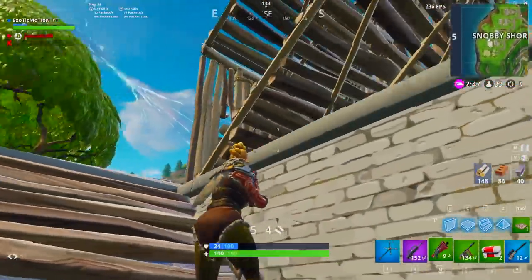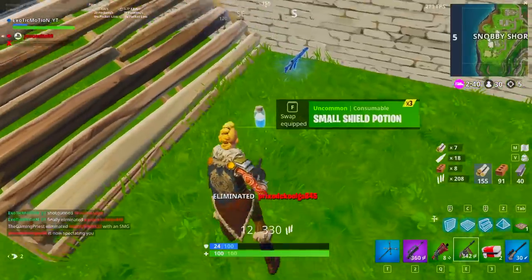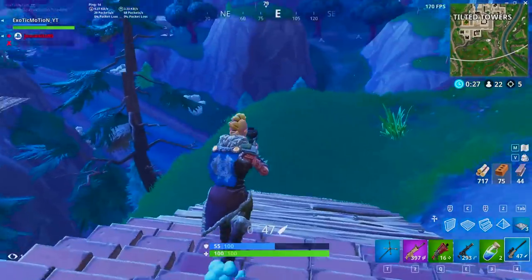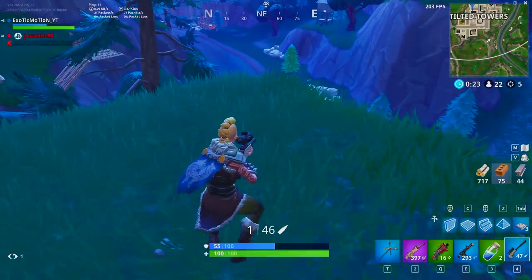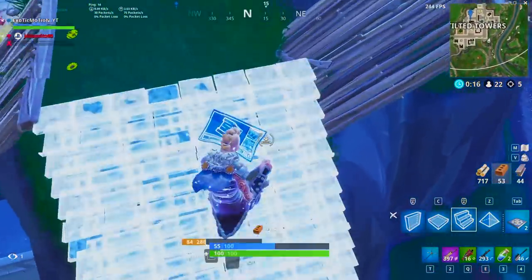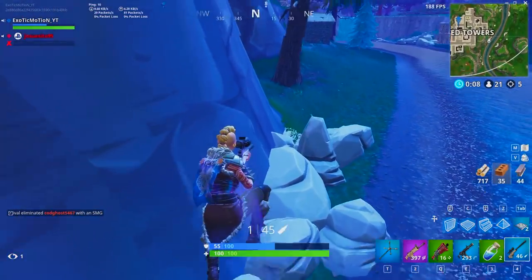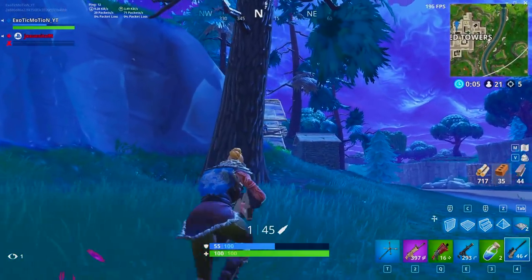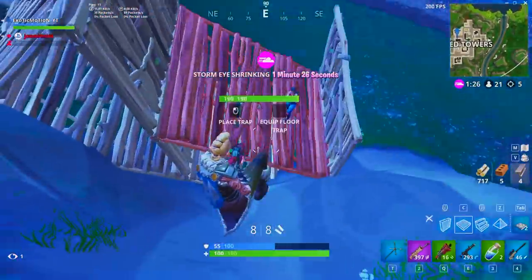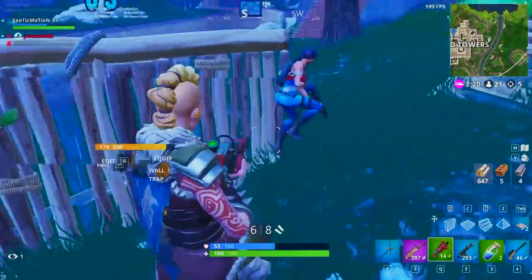They took out the hop rocks but added these portals in season five. It's going to be harder because people can take portals to rush you really fast, making gameplay more aggressive and fast-paced. But if you're the one being aggressive and using it like I did right there, it makes things easier - you get to the other person quicker. If someone uses it on you, there's nothing you can do but instantly be ready to fight. When you hear that noise, get ready to fight and be ready to win.